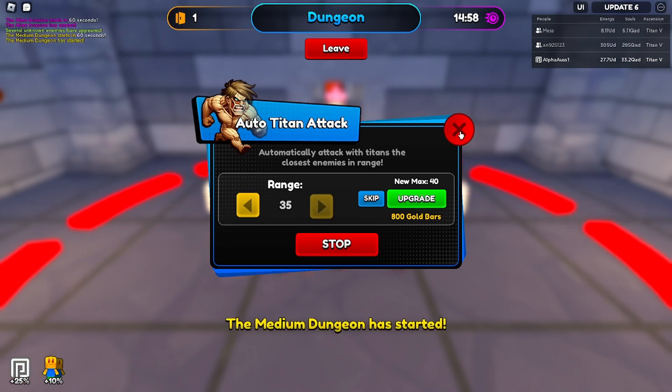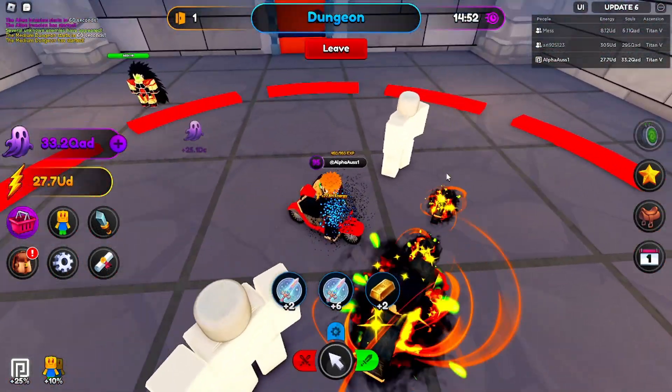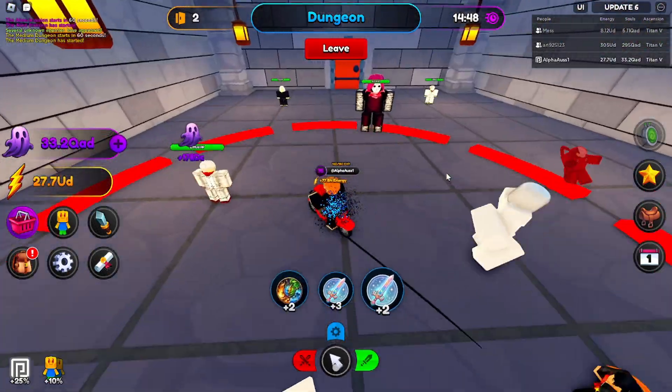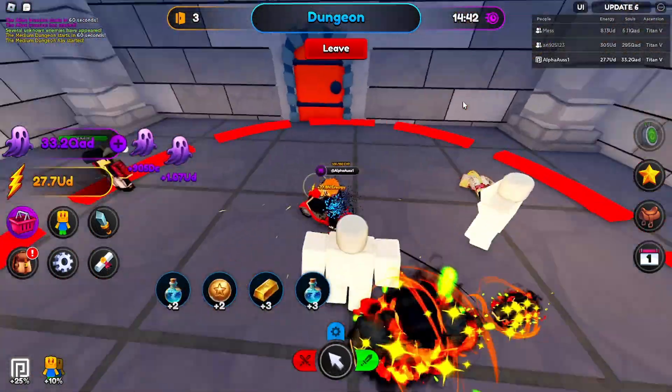You can upgrade the titan's range for 800 gold bars and we actually have that, so let's do it. Wow, that's pretty nice. The first room is 360 DC — not bad, not too rough. Let's see how far we can make it.